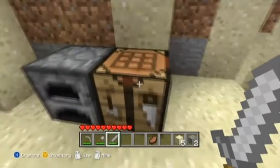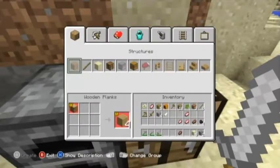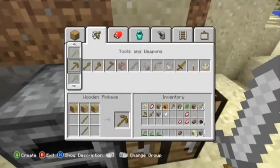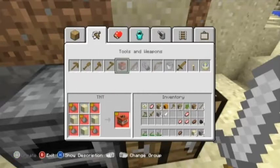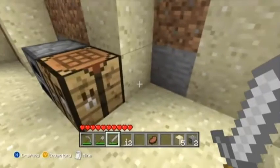I need to make torches, so we can use the smaller one for that. Torches are over here — we get four from each one, so I'll just do 12 for now.